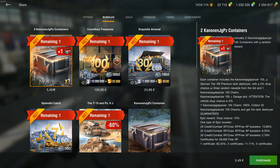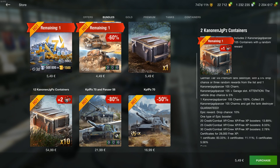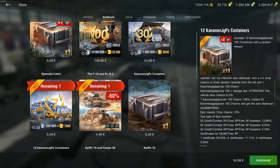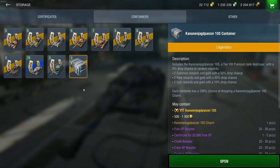It's 550 for two crates and you need 25 to get the tank with the charms — that's on average 115 euros for the tank. It ain't worth it. Here are the Kanonen Jagdpanzer 105 containers, and Wargaming didn't even bother giving them a texture. Wonderful.